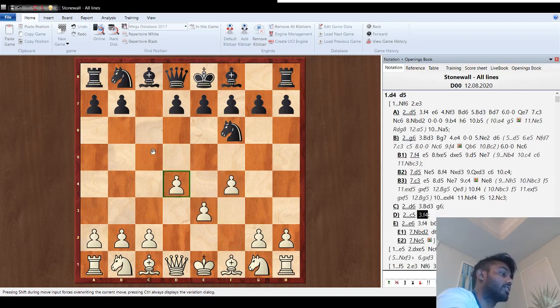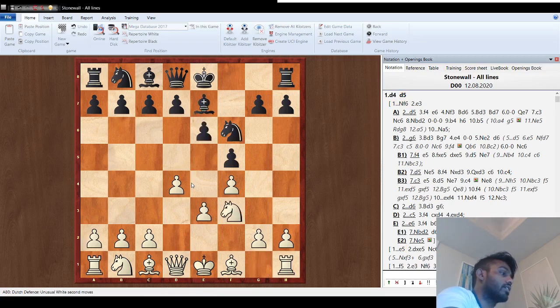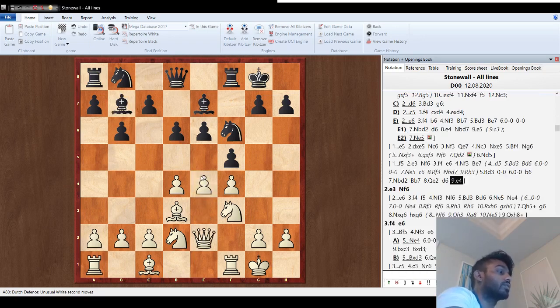Now what do you do if you get a Dutch? If f5, e3 — we do the same exact thing. The way to beat the Dutch is by pushing e4: knight d2, try to push e4. If they play b7 to stop that, go queen e2. If they go d6, we play e4 — and if you check the computer, you're already plus one. The light squares for Black are going to be so weak. After the exchanges, there are a lot of weaknesses and White has very excellent prospects.